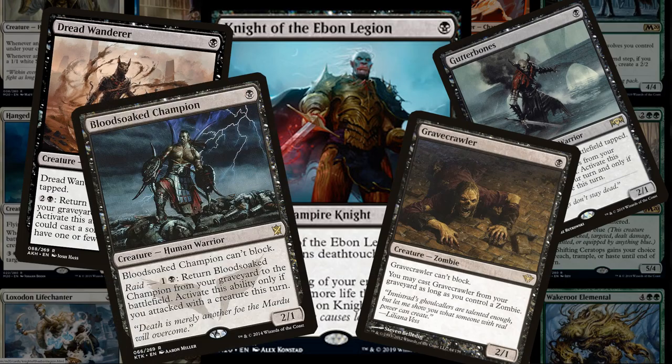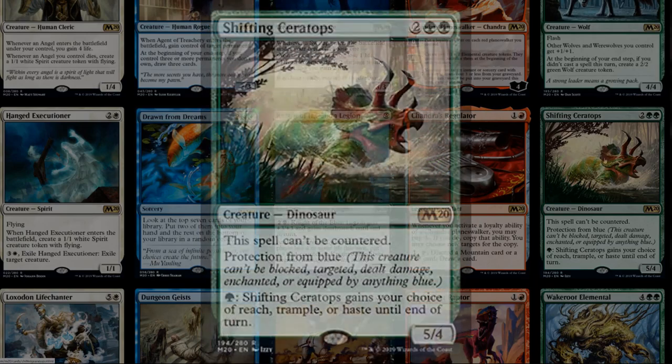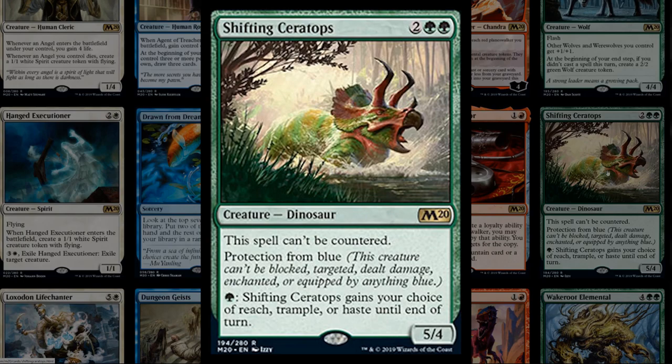Chandra's Regulator is a two-mana legendary artifact: when you activate a loyalty ability of a Chandra planeswalker you can pay one mana to copy it. You can also discard a mountain or red card to draw a card. Probably relegated to a Chandra-tribal mono-red super friends deck. Shifting Ceratops is four mana for a 5/4 that can't be countered and has protection from blue, and can gain reach, trample, or haste for one mana. Great against mono-blue and decent if control makes a resurgence.